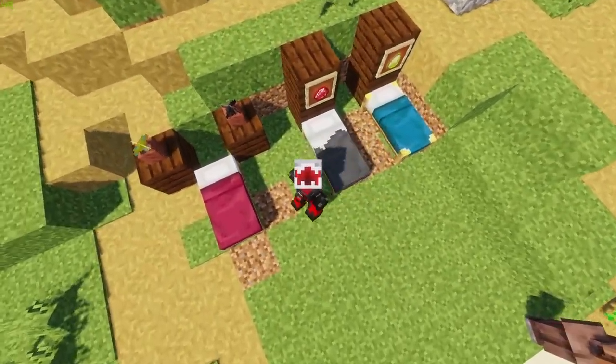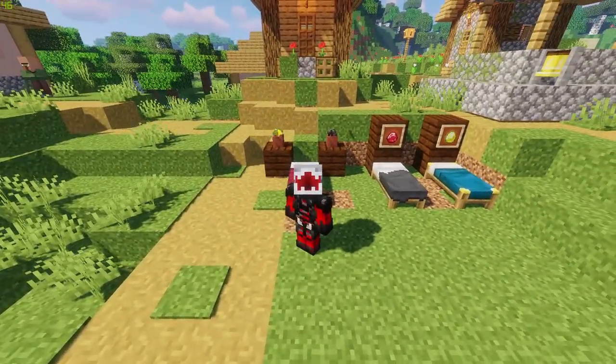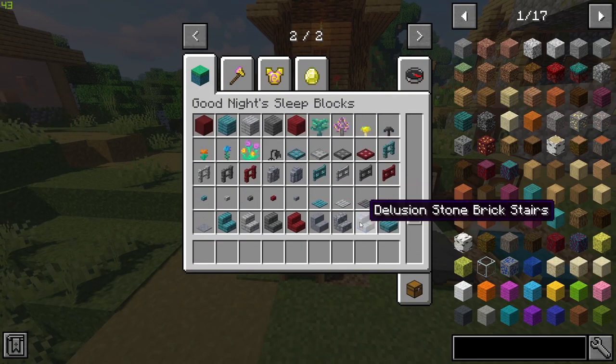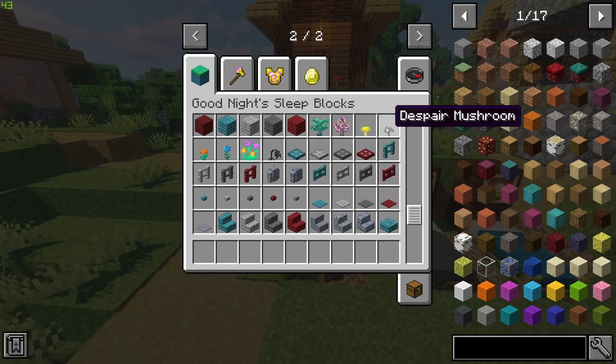You'll eventually be able to craft the two dimension-specific beds, but you need to craft this one here first. It is crafted with two fungi — the Hope Mushroom and the Despair Mushroom. You are able to find these mushrooms in the overworld, but they are a lot rarer there. They're also rare in the depths of caves, but in the Nether they are more common.